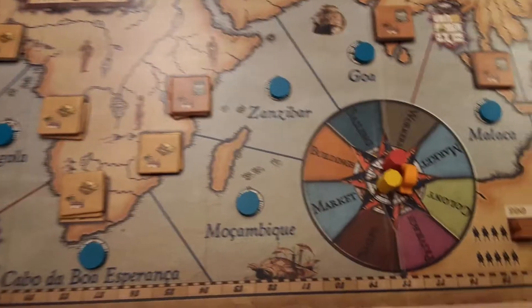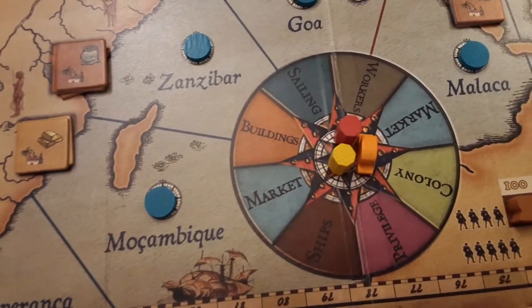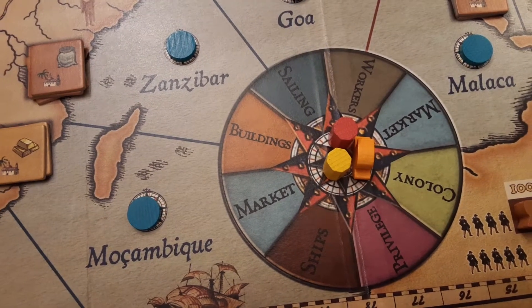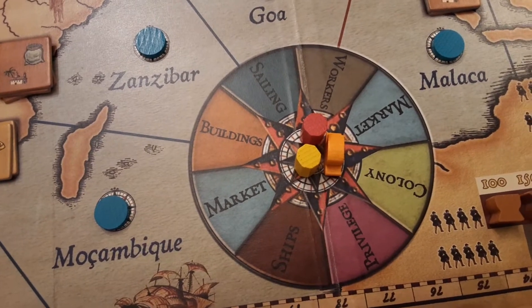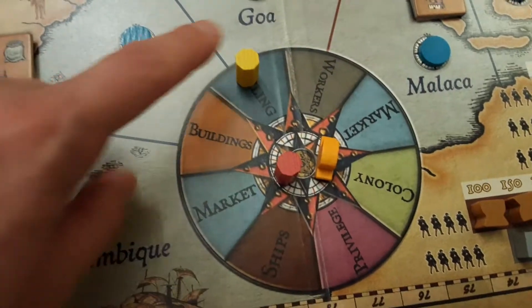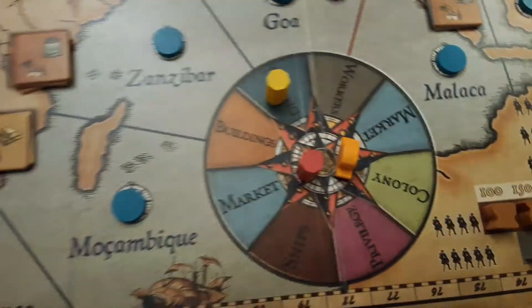The actions in this game are all on this lovely rondelle, so it's really streamlined. You can see there's two market spots, workers, sailing, and buildings. At the beginning you pick where you want to go — the next player can go there as well — and this is your starting position, so let's go through sailing.